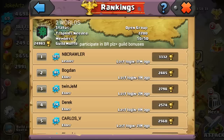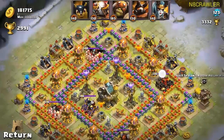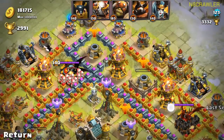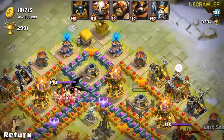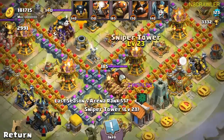He is in the guild Two Worlds and his name is Natecrawler. He is also writing me a lot of comments, so let's just take a look at his base. Wow, oh, I'm impressed. Let's just take a look.